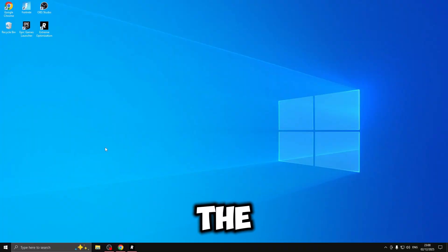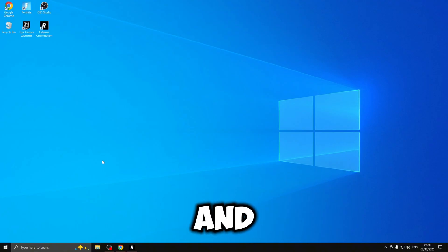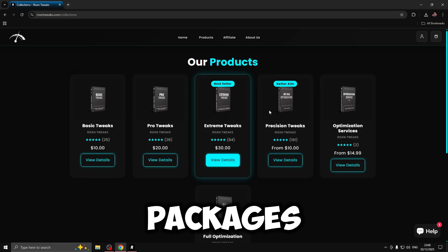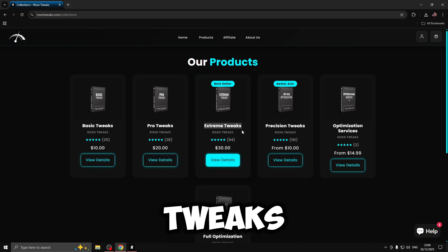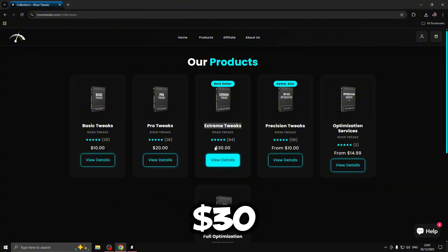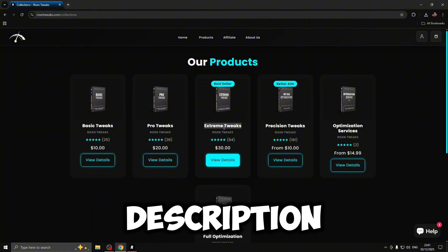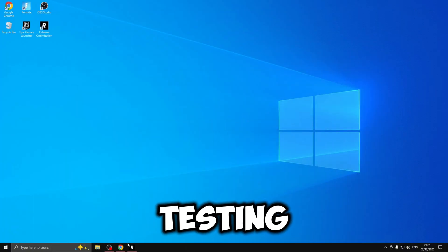I've gone ahead and got the Risen Tweaks. If you head down to the website you'll be able to see all the different packages. The ones I'm testing in this video are the Extreme Tweaks, priced at $30. If you want to buy these you can use code ROUGHY at checkout to save 15%, making them even cheaper. I'll leave the link in the description.